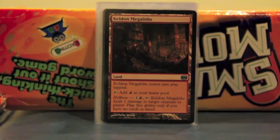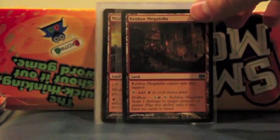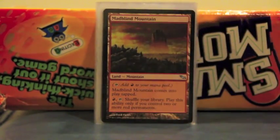We have Keldon Megalith, which enters play tapped, taps for a red. And if you have Hellbent — which means you have no cards in your hand — you can also tap two and tap it to deal one damage to a creature or a player. You can use that to take you down to an odd number. Just another option.